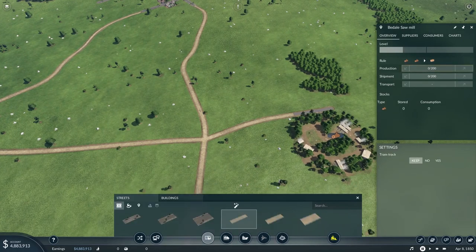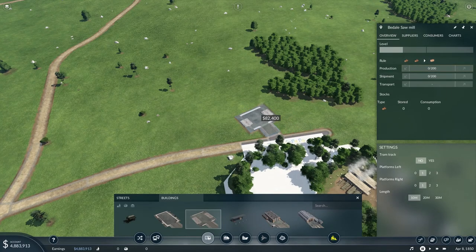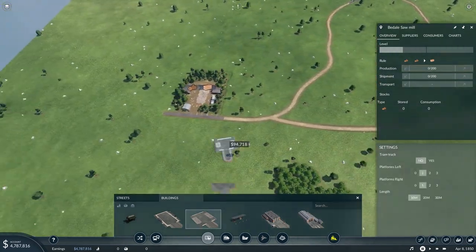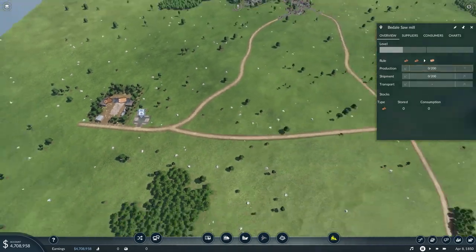We're going to pull a road straight here and plunk down a truck station over here. Then we're going to need a road depot, which we're going to place right there. Then we're going to need another truck station over at the sawmill. That's pretty much everything we need for a start.